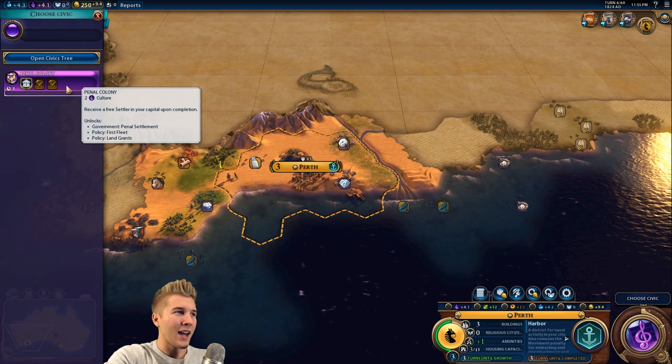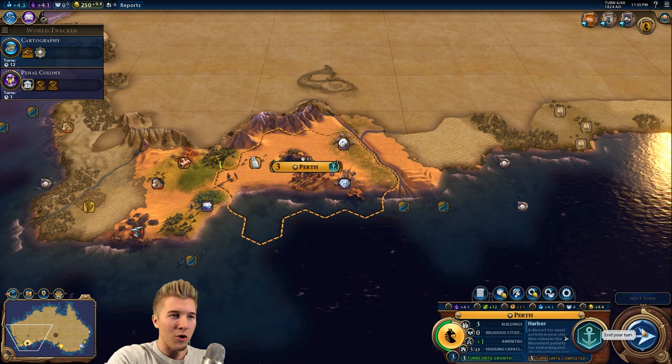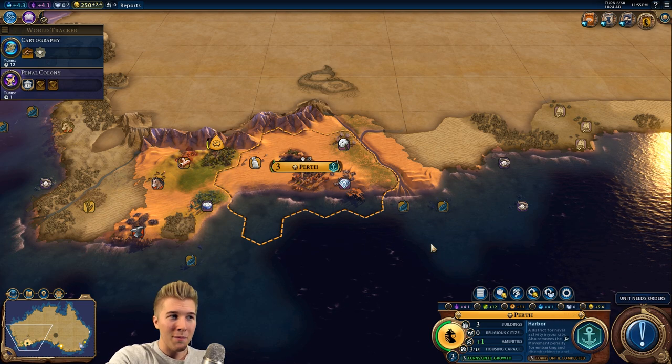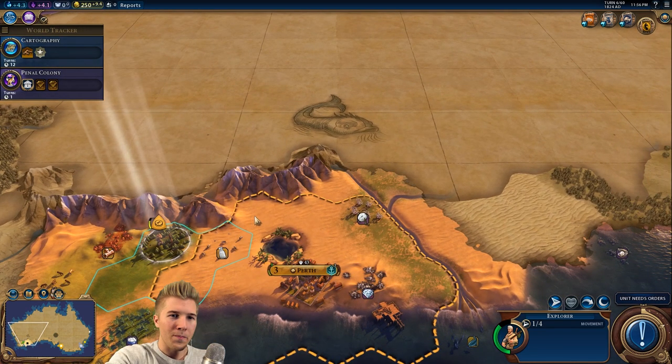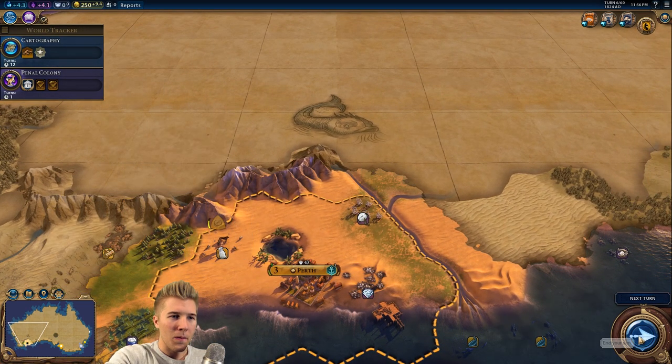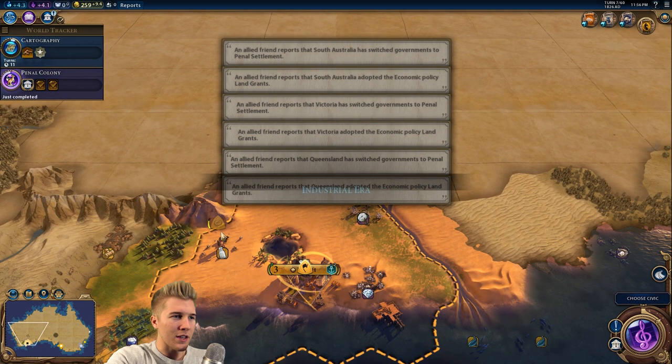If we get banking quicker, that'll be good. We'll also be able to explore the outback a bit more if we go with this technology first. So we're going to go after our first government type. The governments only offer economic policy slots. This is a big mountain range — we're going to have to go around here.